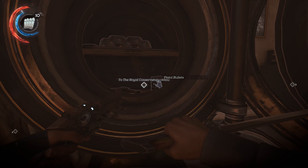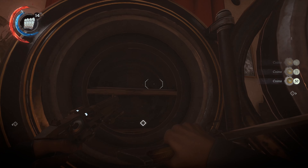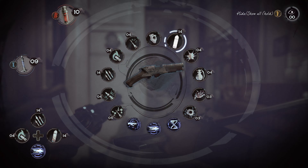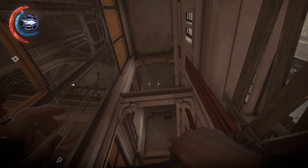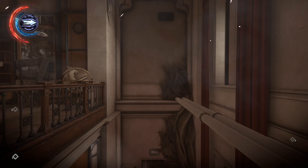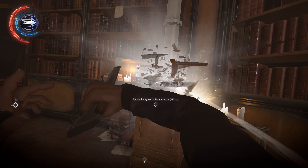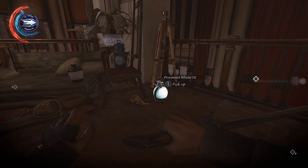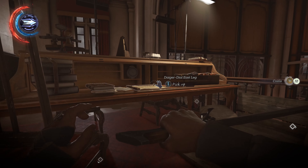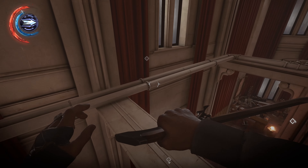You can just do it while you're on your way to the Royal Conservatory — in my opinion, it's just more straightforward. Head in here, grab some bullets since you've been using them, grab some money, and before you leave come over here, put on your blink, and blink your way up here. Hop over this railing, smash out that glass, grab an Atomize solution if you need it, grab some processed whale oil, grab a map off this desk. Now head back downstairs — there's also food up there if you need it.